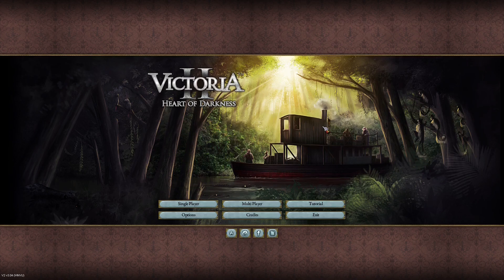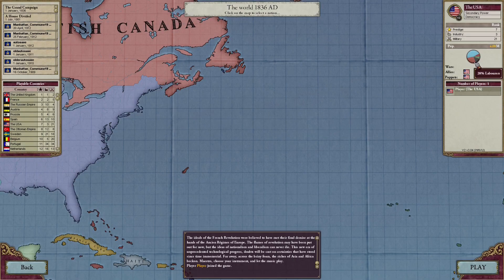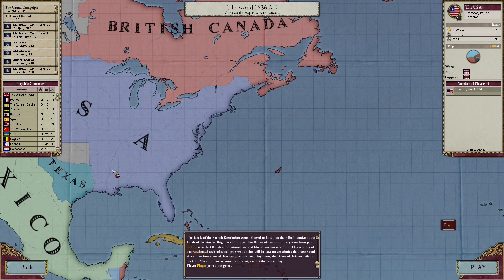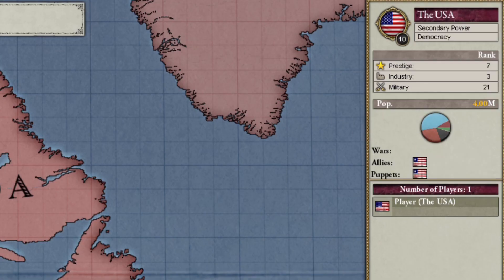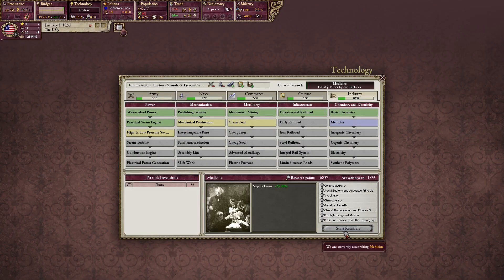Welcome back ladies and gentlemen, we're back in Victoria 2. I'm playing in vanilla, we're gonna play as the USA, we're gonna get as much emigration as we can. Today they have a lot of slaves but we'll get rid of that later. Let's research medicine first.